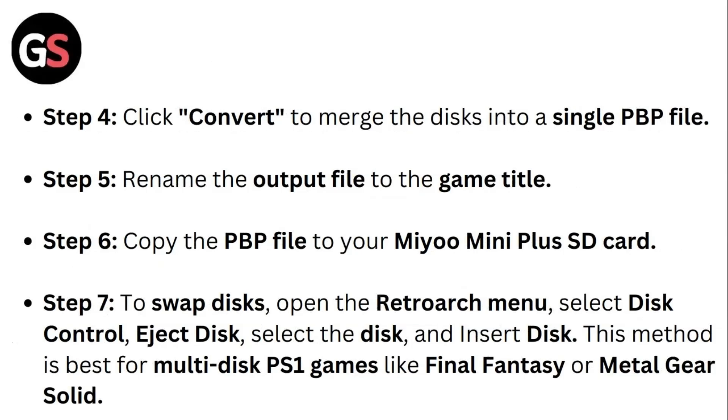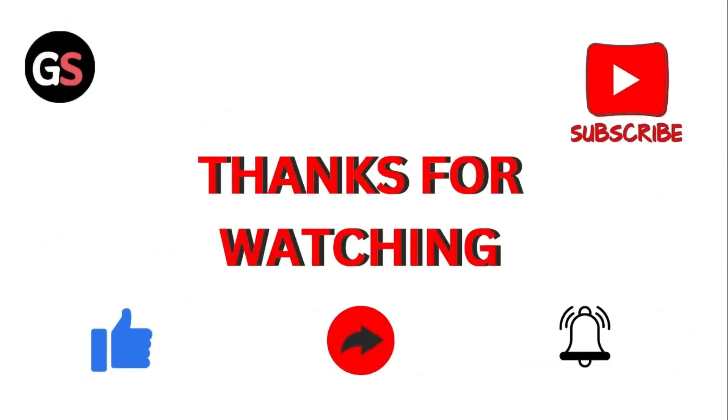Output PBP folder: select the PSX2PSP folder, then click Convert to merge the discs into a single PBP file. Step five: rename the output file to the game title. Step six: copy the PBP file to your Mio Mini Plus SD card. Step seven: to swap discs, open the RetroArch menu, select Disc Control, then Eject Disc, select the next disc, and Insert Disc. This method is best for multi-disc PS1 games like Final Fantasy or Metal Gear Solid. Thank you for watching.